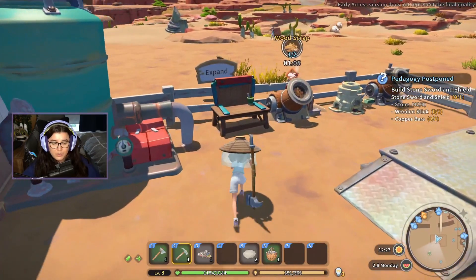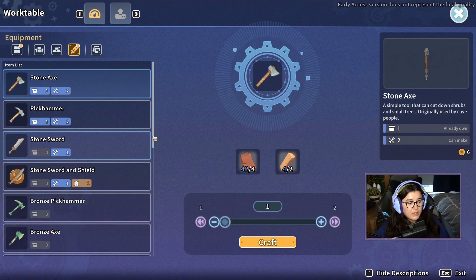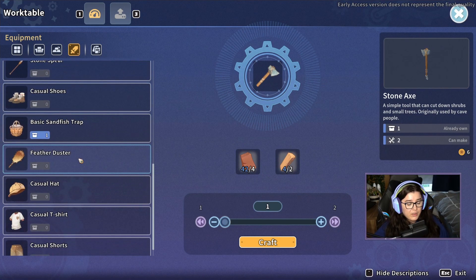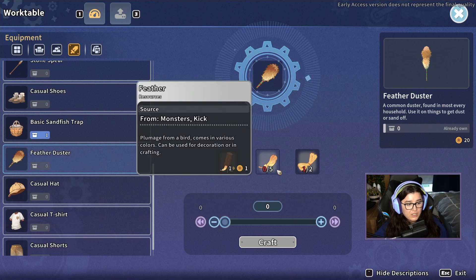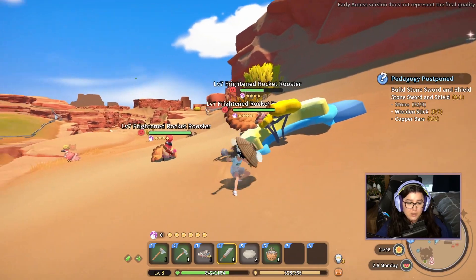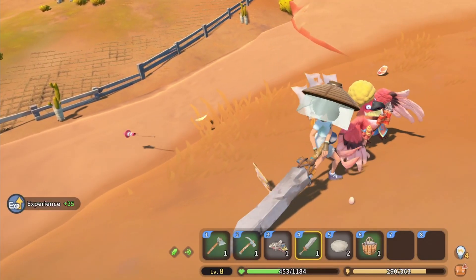Right-click to buy it, then head over to your work table. The easiest way to find it is probably under the equipment list. If you scroll down you'll now see the option for the Feather Duster. You need five feathers, two wooden sticks, and a thin thread. You'll want to make sure you've got a weapon because you're going to have to kill some chickens for the feathers.